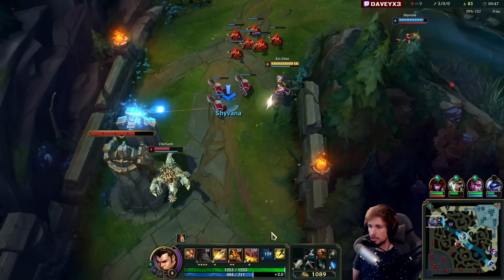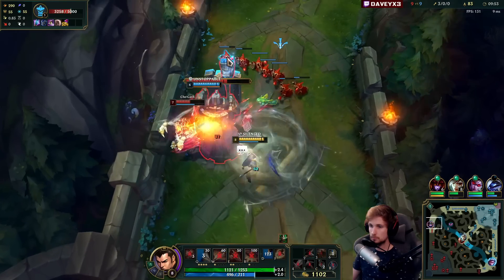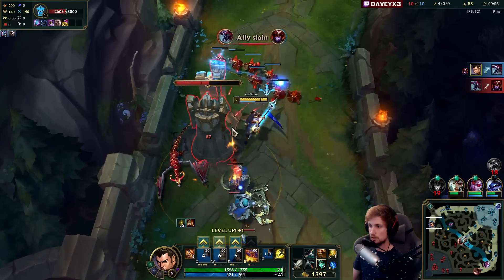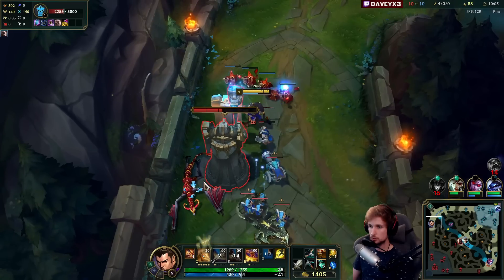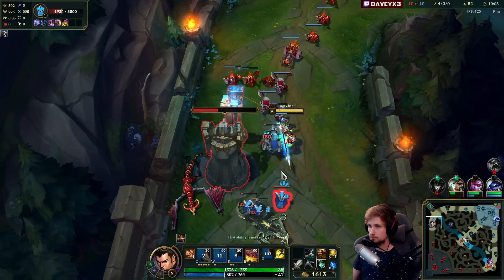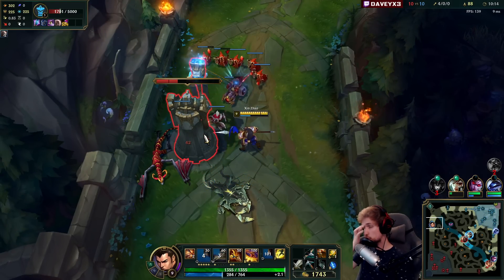We actually got the tower! It's okay if my jungler dies — my jungler's not worth that much anyway. So it's only more beneficial for me, because Cho is losing the wave. Cho is losing like two waves, I would say.